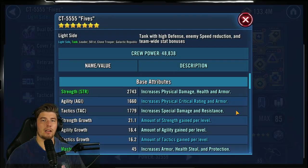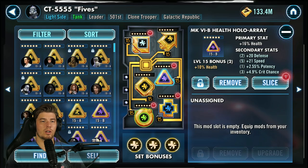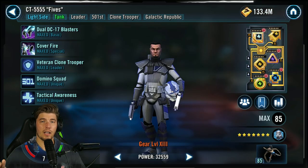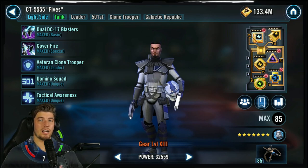Fives is modded for maximum health and speed: 111,000 health with 273 speed, using health primaries on the circle, cross, triangle, and arrow, with speed secondaries all over where I could find them. Fives is totally modded for the sacrifice — you want health for survivability, but it's also really important to have a ton of speed for Fives.